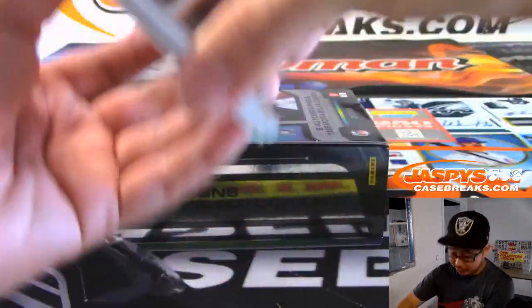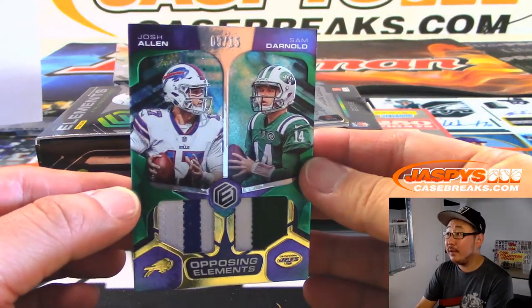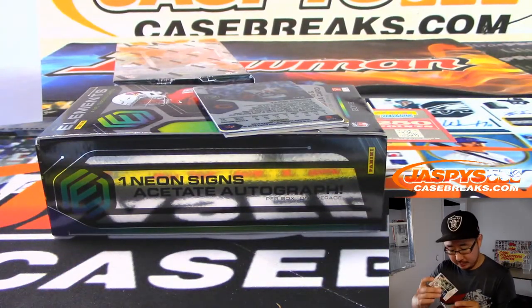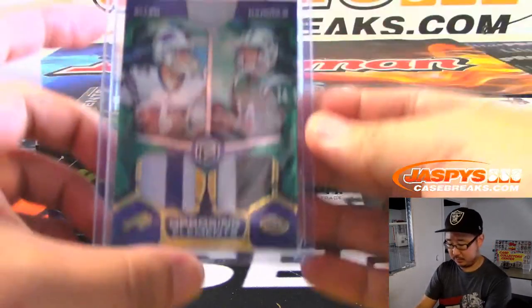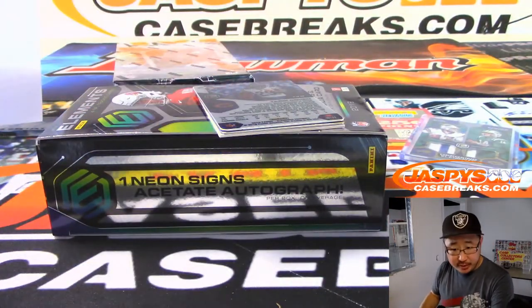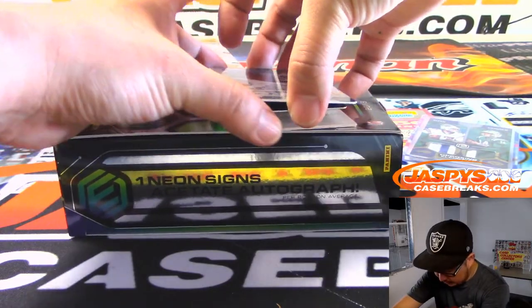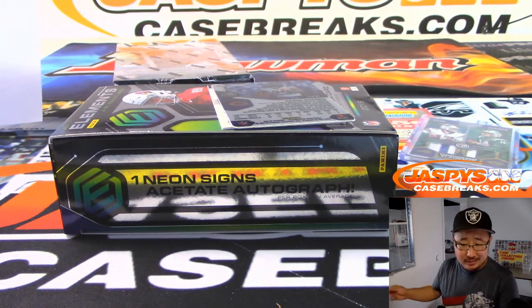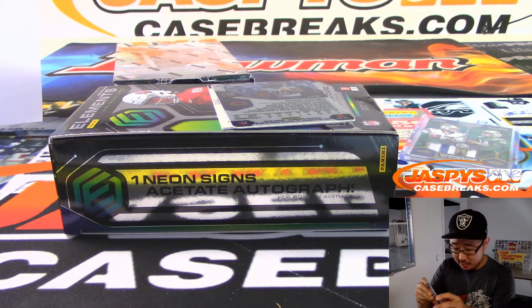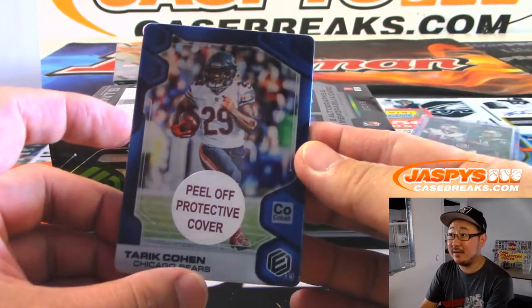We've got a plate, a redemption, and a relic. We have a dual relic out of 15, Josh Allen and Sam Darnold. We've got Carry On My Wayward Son — that goes to Carry On Johnson, going to Ryan Redmond who got the Lions last bought mojo, 20 out of 50. There's Tariq Cohen, 2 out of 10, for Da Bears — that'll be for Sergio.